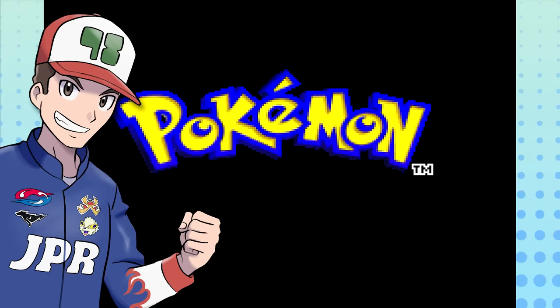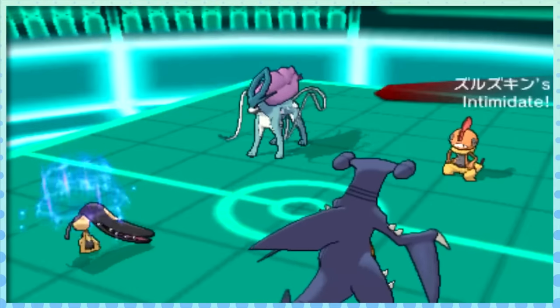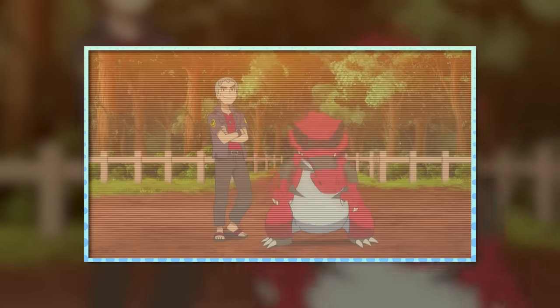Let's get into it. Starting with Generation 3 — because the first two gens didn't have any abilities — the one that we have to pick is Intimidate. It doesn't matter what format you're playing in: singles, VGC, even Nuzlocke. Intimidate has always been one of the most valuable tools to have on any team.